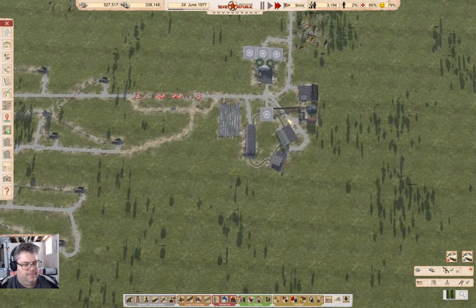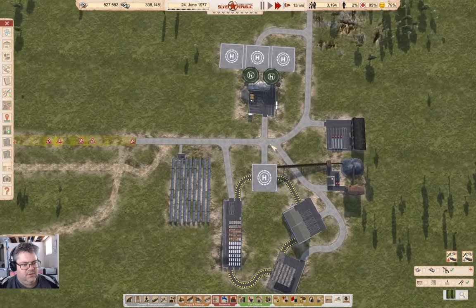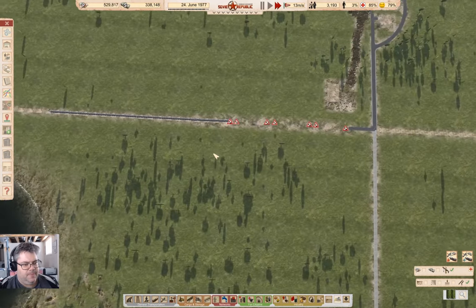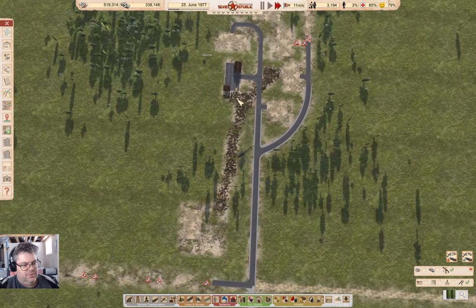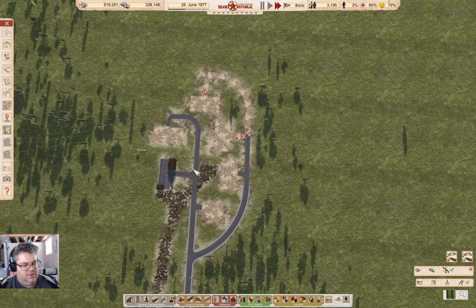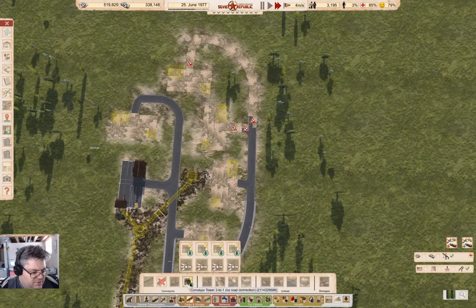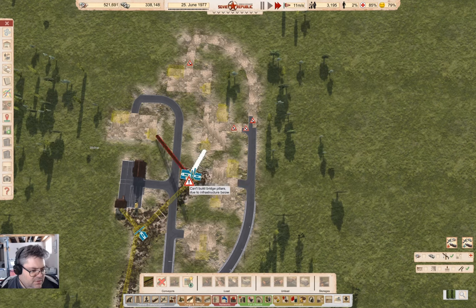We have a chopper operation going here. I did get them in — okay, we're building things here, that's good. This could come down here. Let's finish seeing if I can rough all this in — that can come there. Can't build infrastructure — well, that's inconvenient.